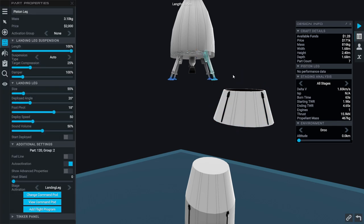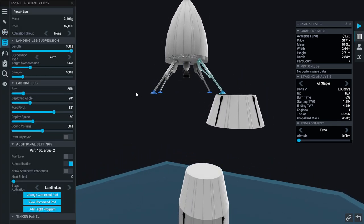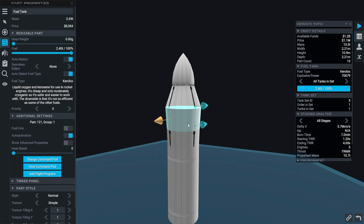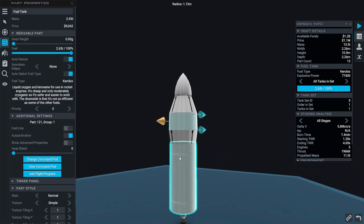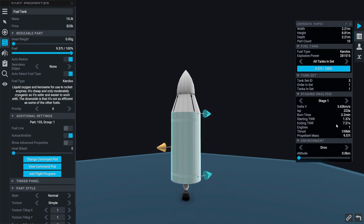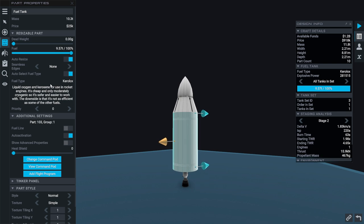I'll tuck in these legs a little bit more. How stable are they going to be? I don't know — we'll have to feel this out as far as aerodynamics are concerned. I don't think we need the second stage. We just need to launch up, come back, probably ditch this stage, come back down with just the upper stage, and let drag do its work. That's as low a thrust-to-weight ratio as I want it to have.